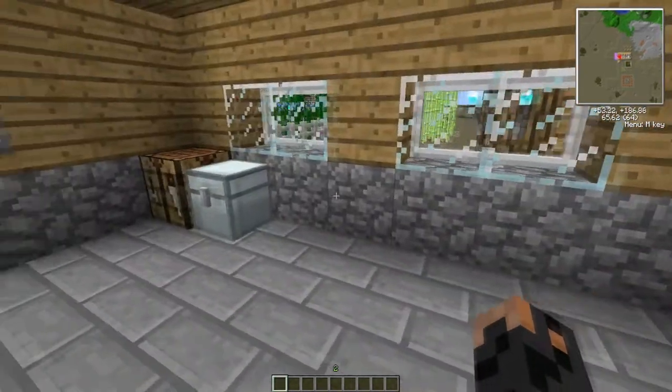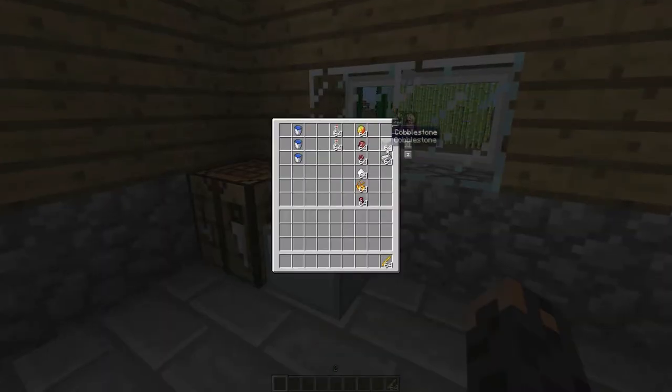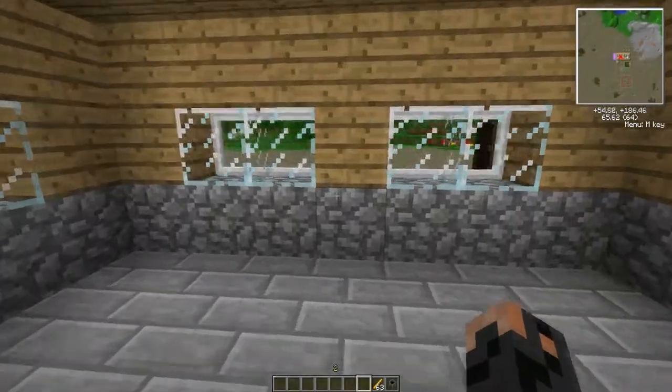What does that mean? Well it means that you can make potions in the same fashion as you would in the 1.9 pre-releases. I'm going to get out some of these things here — make a cauldron, just like normal — but I'm also going to add a brewing stand. Let's get a brewing cauldron.